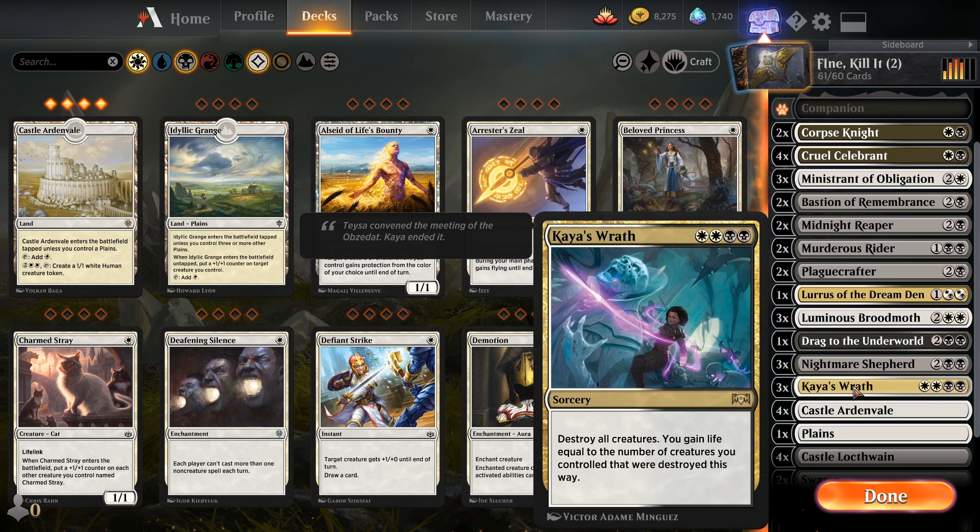Kaya's Wrath is the last one. I went from one to two to three copies because these are so good — I'm going to come back first, not with card advantage but my stuff's coming right back into play directly. Destroy all creatures, then you gain life equal to the number of creatures you controlled that were destroyed this way. I just drop a bunch of crap back into play, get all the death triggers, get all the ETB triggers, because I can choose what order they come back in play. I don't need it every game — I win enough games with this.